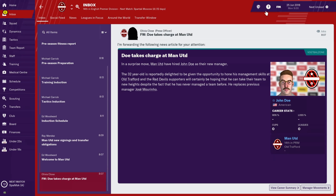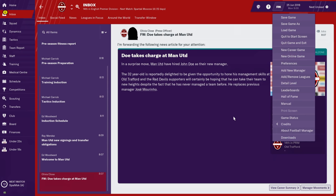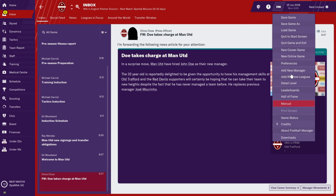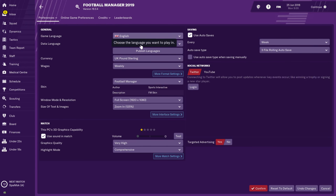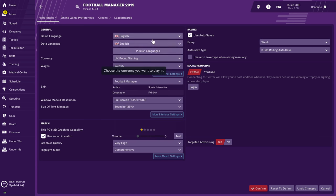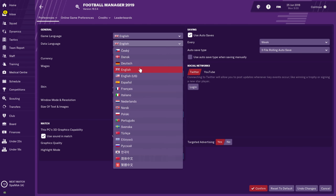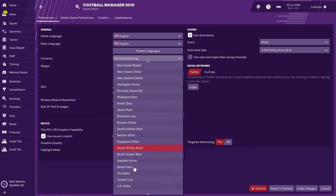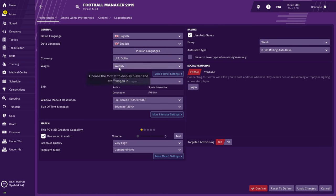Before you go into the game and start everything, I want you to go to your preferences. Click on the FM icon up on the right side and go to Preferences. It asks you the language — you can choose Spanish, English, German, Portuguese, Japanese, or Chinese, but we'll stick to English. Your data language as well, let's do English. For currency — Americans will find it easier to use dollars. Football and soccer players get paid weekly in the UK and most of Europe, so we'll leave it at that.